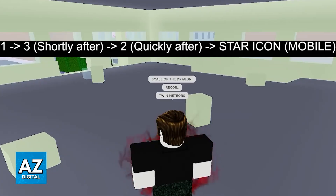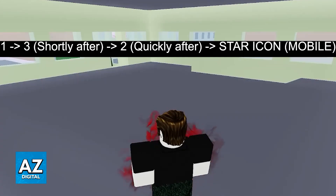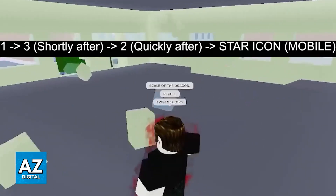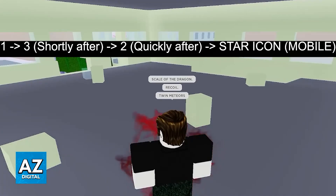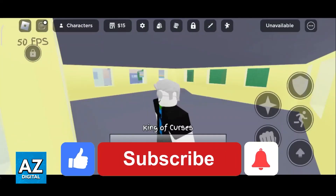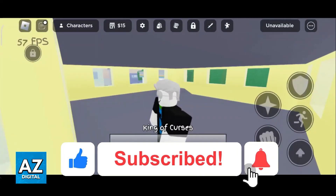The only requirements are that you are in your awakened form and that you perform the actions in this specific order. After you press 1, shortly after press 3, then quickly press 2 and the star icon. The star icon on mobile is equivalent to R on PC, which is the button that allows you to use your special — so essentially it's 1, 3, 2, and then special.